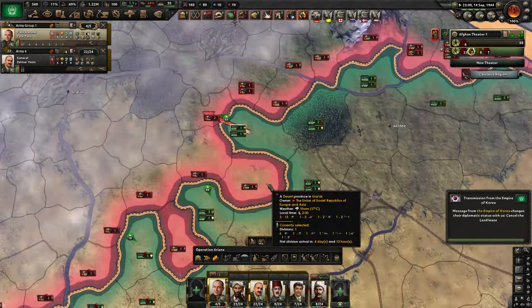Britain is the last one to go and we are done. This is what the peace conference looks like — I ended up getting a decent chunk of Russia. The next nation I would go after is this one, which is in a small faction. They are the only major in that faction, so once I capitulate them, I get all of them.